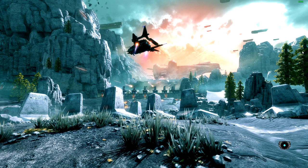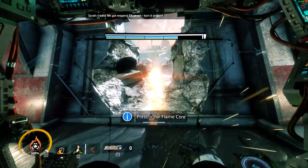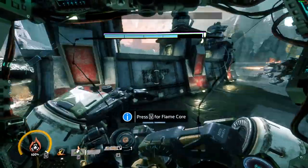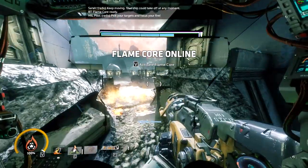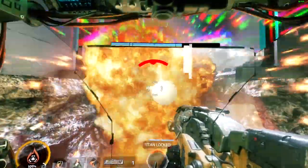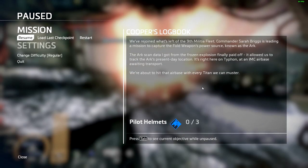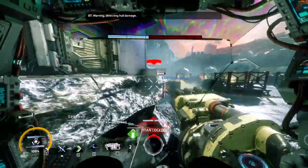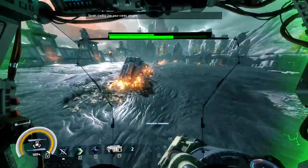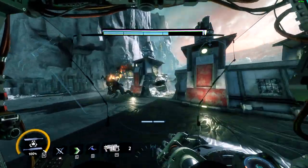I should probably stick to the outside — this looks pretty intense. Actually, this gun is too slow. I keep doing that. There's a battery right there. We don't need to use our cores. Watch for flanking — Badger Six, take the sideline.